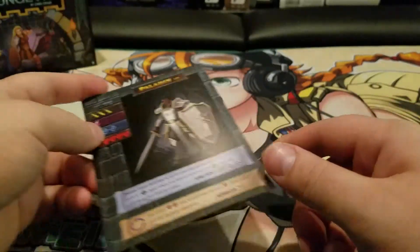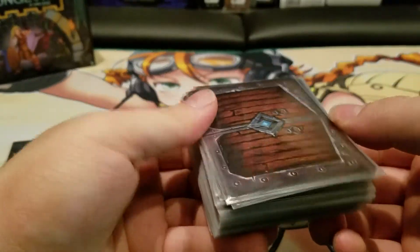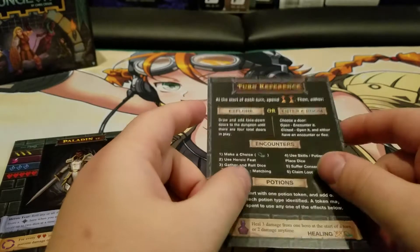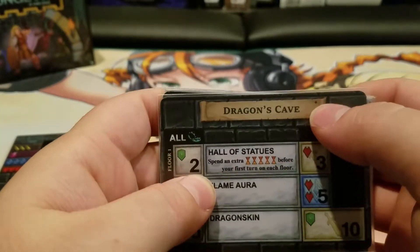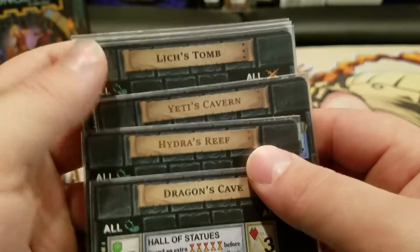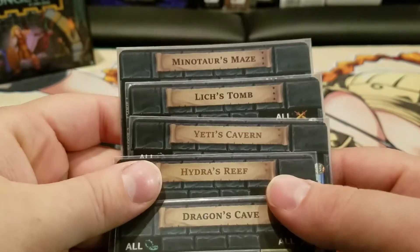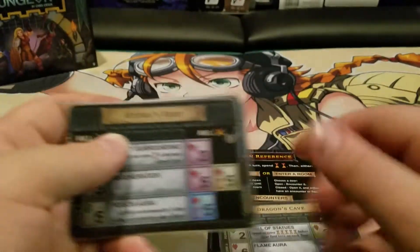One Deck Dungeon — you're actually going to be delving into a dungeon that consists of a deck! First thing you're going to do is pick the dungeon you want to delve into. The dungeons are separated by difficulty. Up here in the upper right-hand corner you'll notice one dot and two dots — the more dots, the more difficult the dungeon. Minotaur's Maze and Lich's Tomb are the harder ones. I'm going to pick Dragon's Cave because it's the easiest.